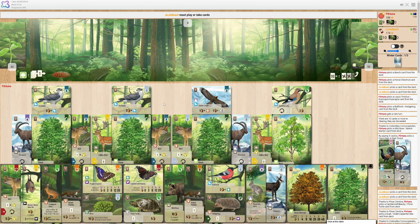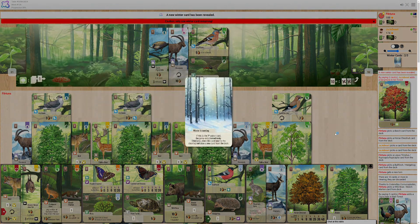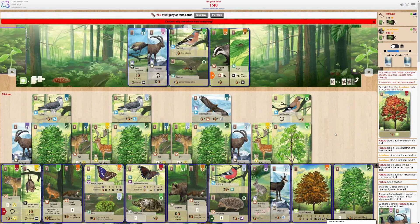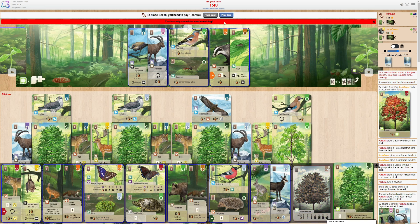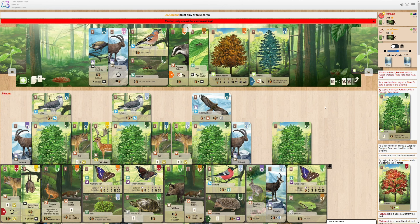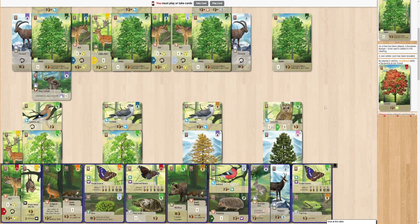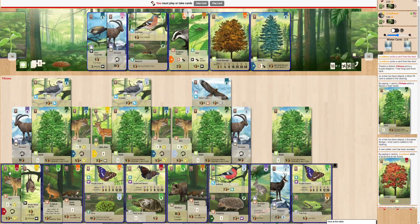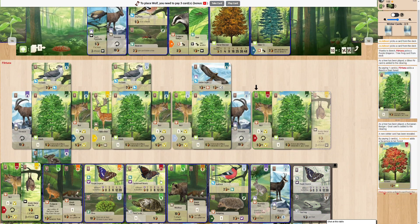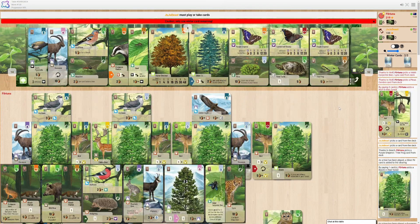Any deer I draw is a lot of points, and I'm really sad I don't have more. Second winter card. Well, this beech tree scores me twenty, so that's good. What's the best play next turn? How many whites? One. Two. Down goes the wolf. Still no more deers. Any deer I draw — please, dear lord, can I draw a deer?